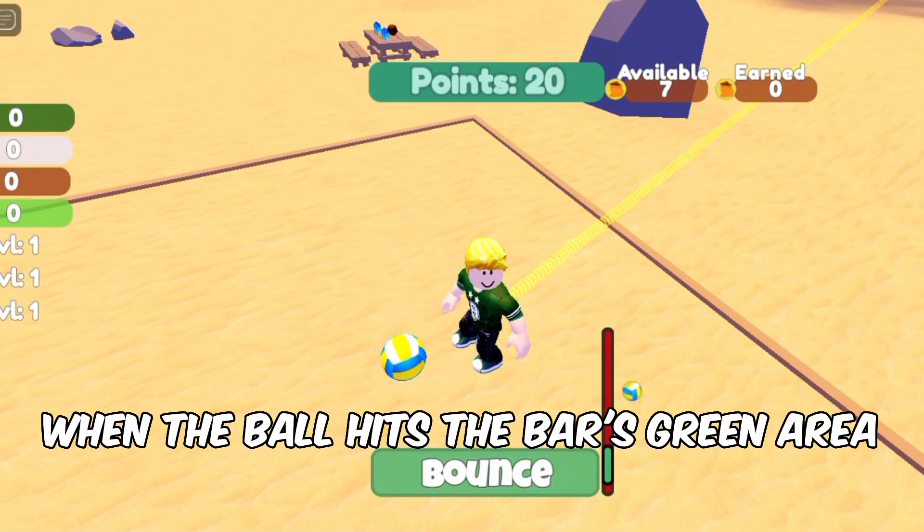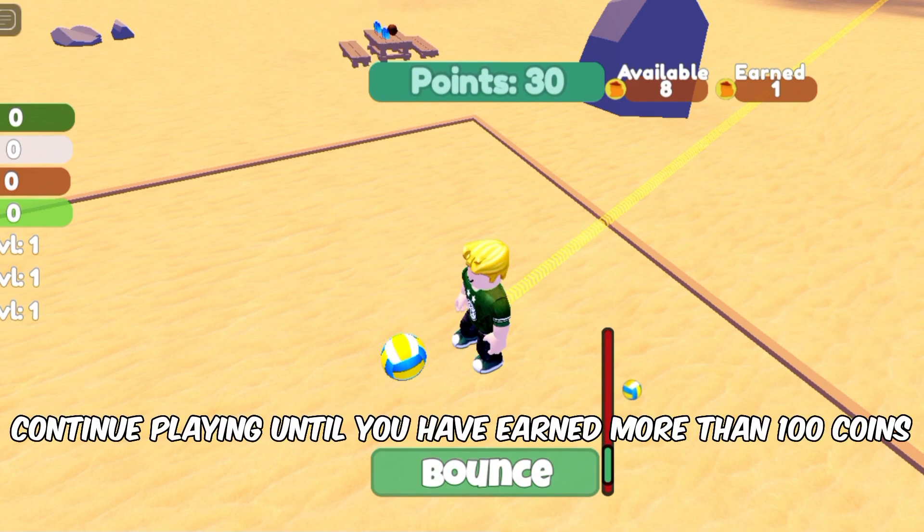When the ball hits the bar's green area, click bounce. Continue playing until you have earned more than 100 coins.